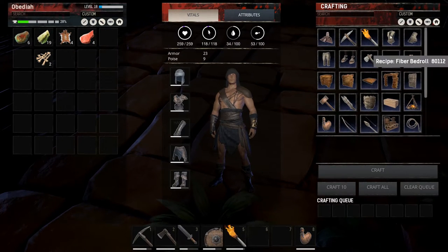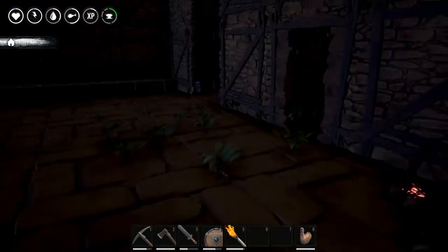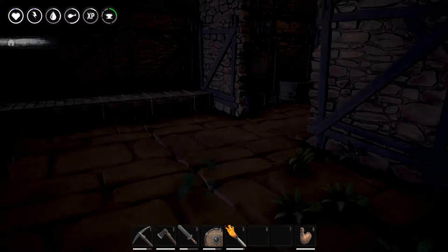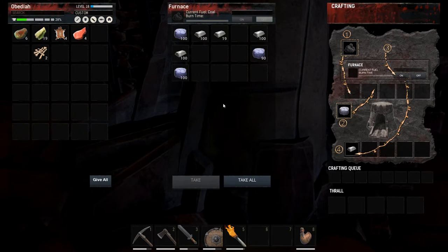We already got metal stuff made. I just learned the metal shield — where do you think we'd make that? Armor bench? Yes. So what do we need? Wood and iron bars. We did a huge metal run, so we should have tons and tons of iron bars.